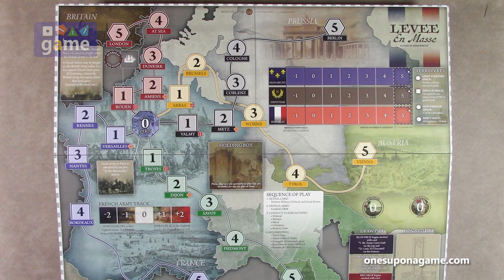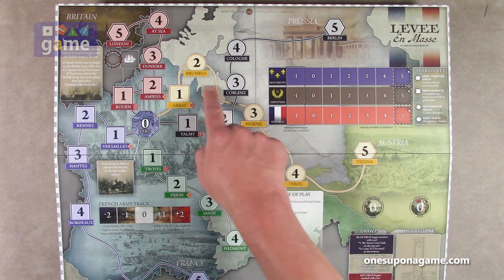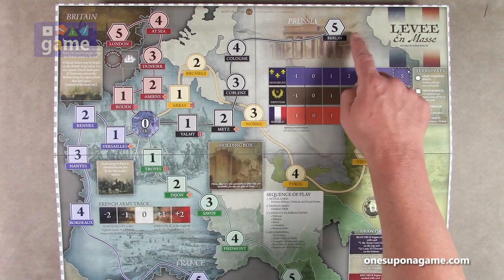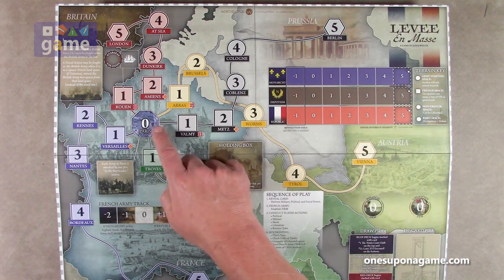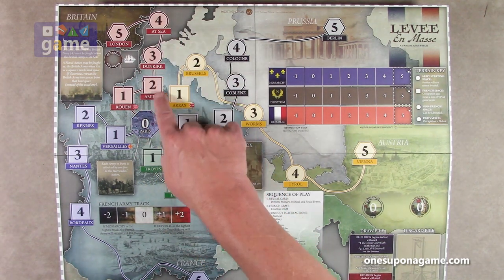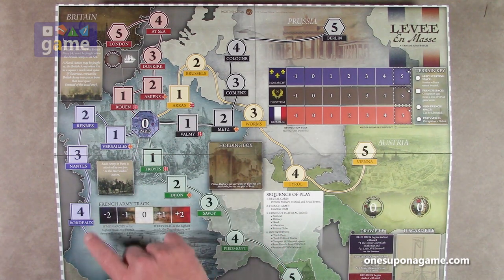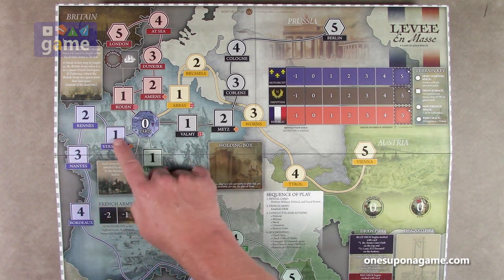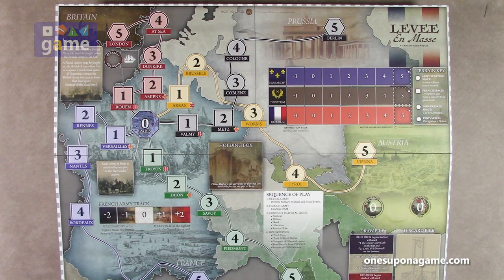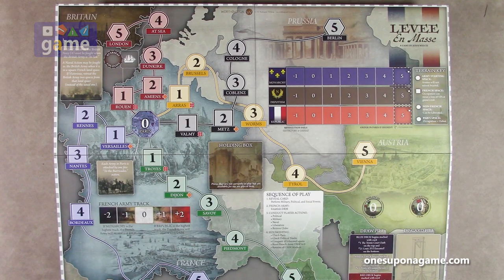Looks like a vintage map. You've got your Austria track — they're coming from Vienna. And then you've got the ones from Prussia coming down to Paris; you don't want to get your enemies into Paris. Britain's coming in — they go to the sea and then come through Dunkirk, Amiens, Rouen. And then the French come from Bordeaux through Versailles into Paris. And then the Northern Italian States come from Tuscany. They're all trying to close in on Paris.